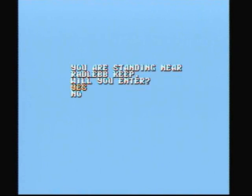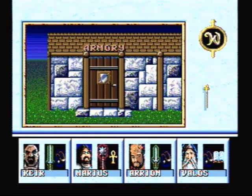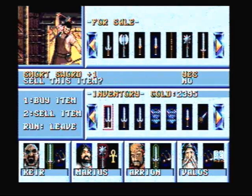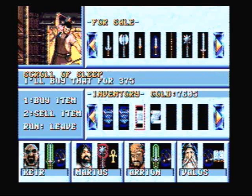You are standing near Radley Keep — will you enter? Yes, we will. The first thing we want to do is head to the Armory and sell some of the stuff we got from the Den of the Direwolves. I think the best thing to do is go ahead and sell everything except for the two plus-one chainmails.